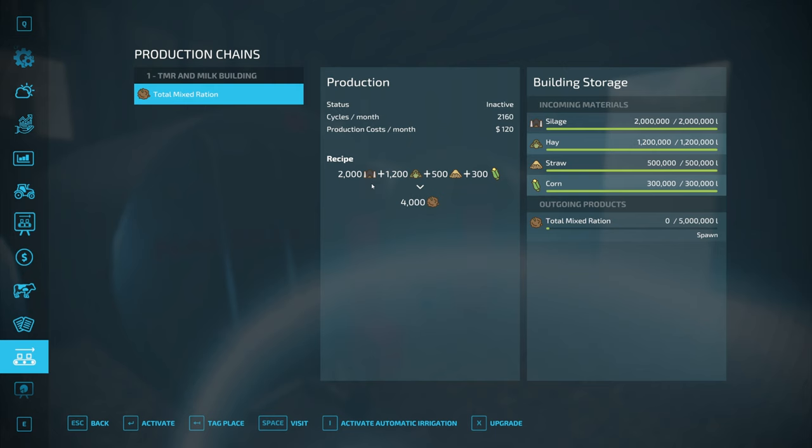In here I have already built it up, so there is silage, hay, straw, and corn — two million, one point two five million, five hundred thousand, and three hundred thousand liters.